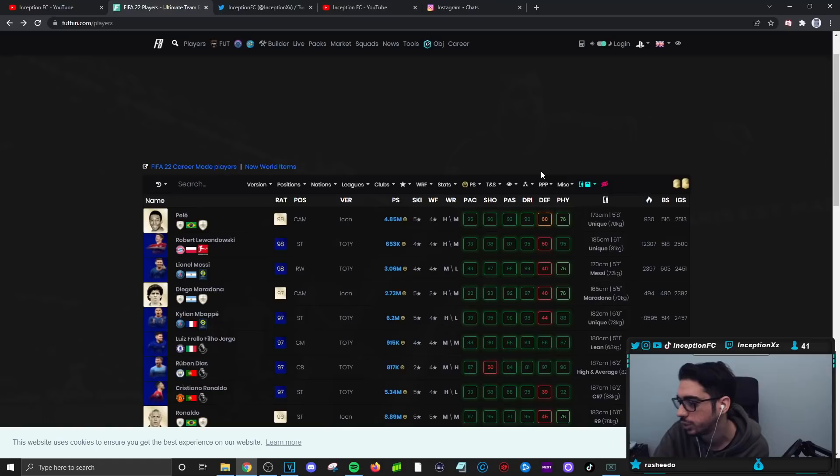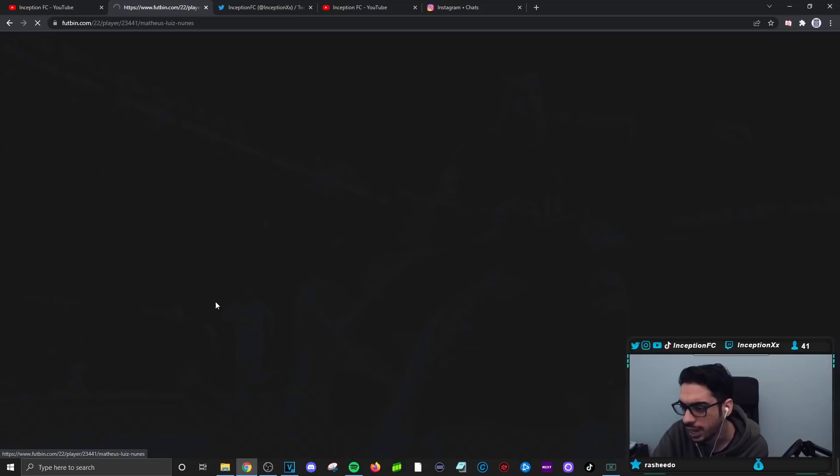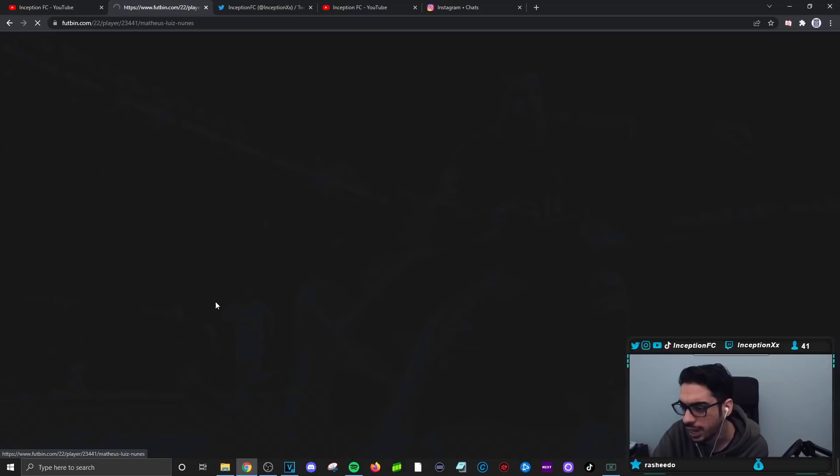I like that EA released him — we don't have much to work with in the Liga Noche, so this is definitely a very cool card released in general. Hopefully you guys enjoyed this video. If it was up to me, give him a Shadow Chemistry style, because his dribbling is good enough to work with his 6'0 height and average body type — we just have to use him a little more defensively oriented. Hopefully you guys enjoyed this video, I'll catch you guys for the next one. Peace out, dudes. Love you guys.